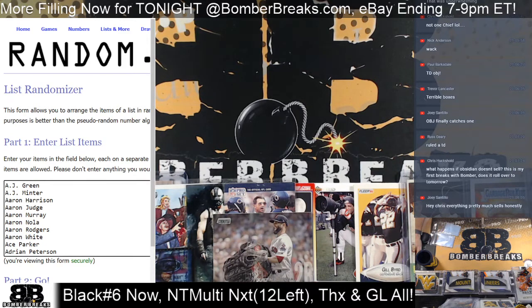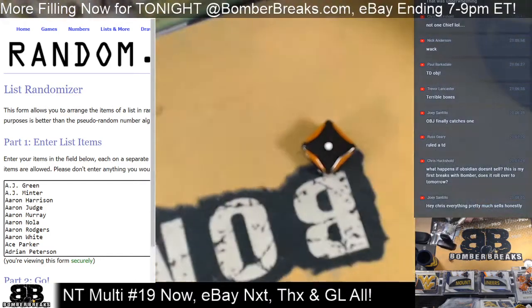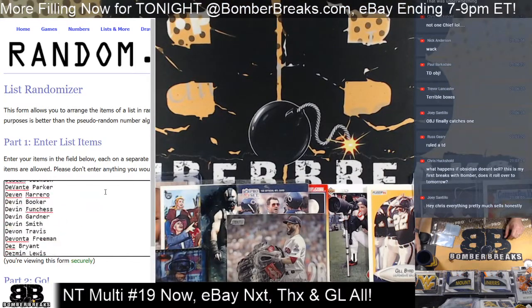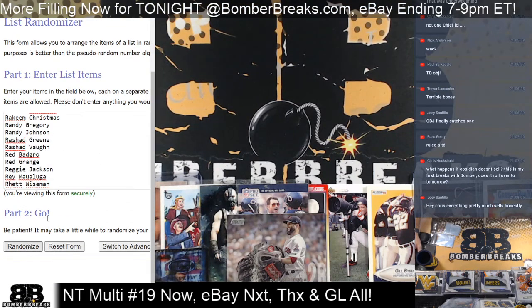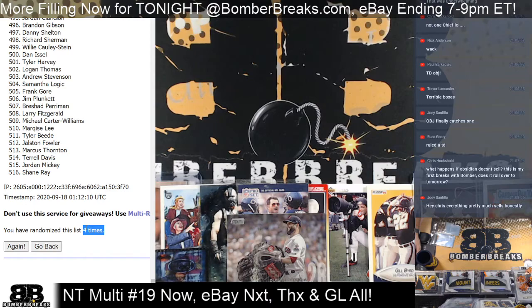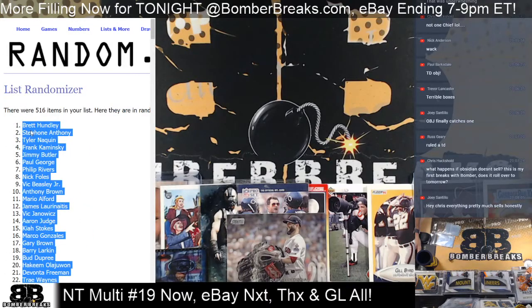eBay is on deck. Here's the full checklist — we'll take the checklist, randomize it. There are some combinations in the checklist: we got three plus a one, so four total names, four total clicks. 516 total names with hits. Occasionally there's a base card in there that gets tossed to somebody who didn't get a hit. Four times it is — boom — so Shane Ray at 516 all the way up to Brett Hunley.